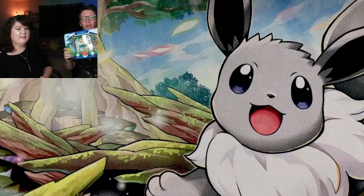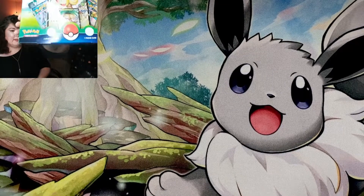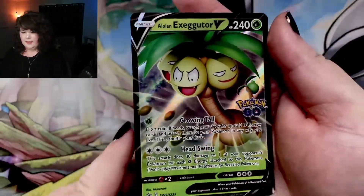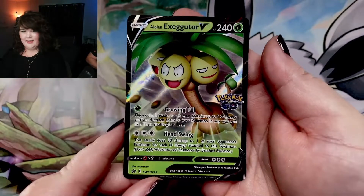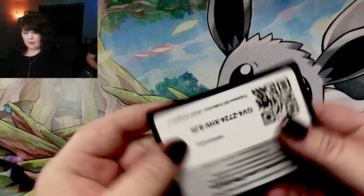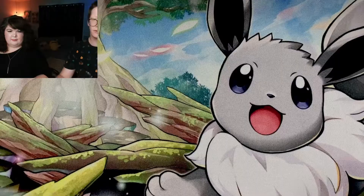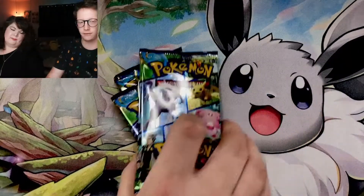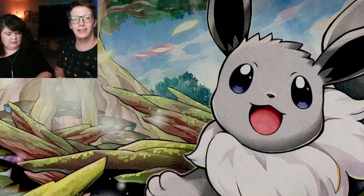And we do also get the really cool Alolan Executor, which we'll show you in a second, and four more additional packs. Here is the Alolan Executor V, beautiful card, and another code for the TCG, and of course four more packs. So we're going to take and divide these — that would be six each.